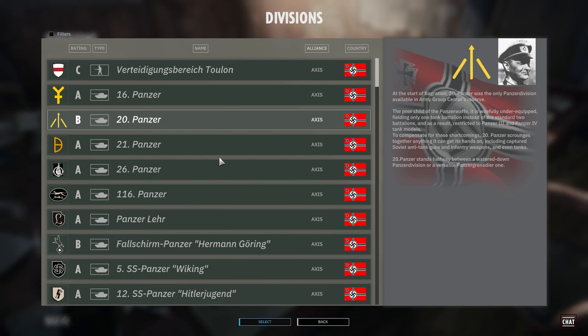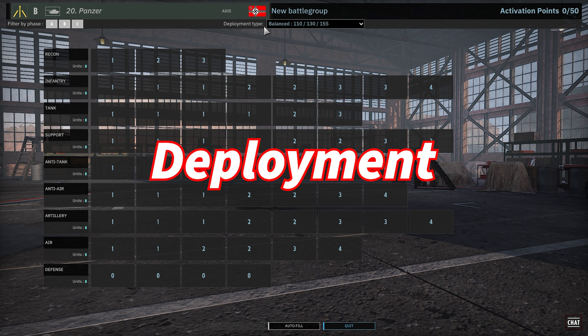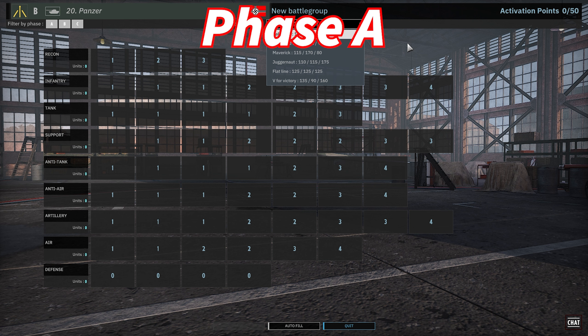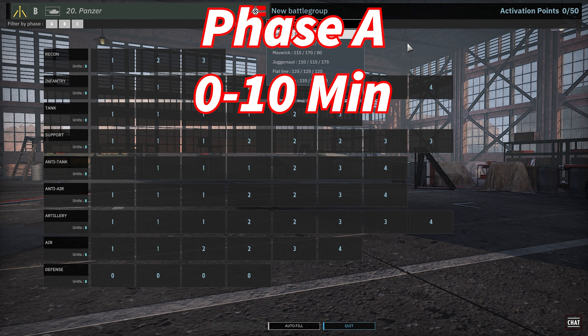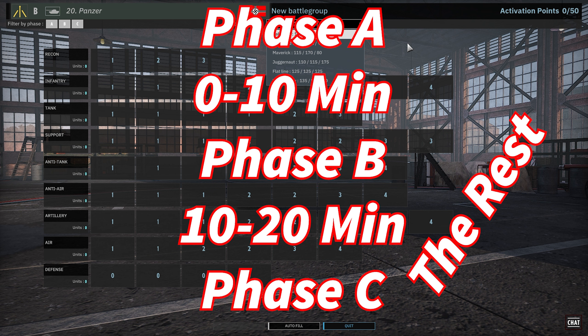We're going to hop into the 20th Panzer — double-click and we get into our building page. You can rename your battle group up here. The first thing we're really going to look at is the deployment type. This is your income available to you for the game. The battle is broken up into three phases: Phase A, which is the first 10 minutes; Phase B, which is the next 10 minutes; and Phase C, which is the remainder of the game.